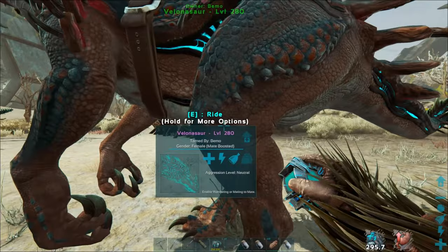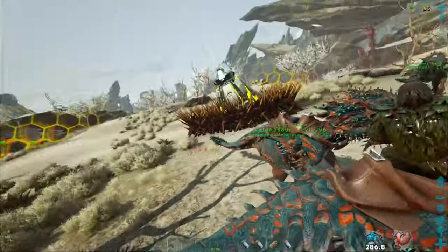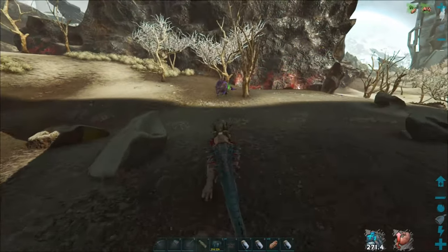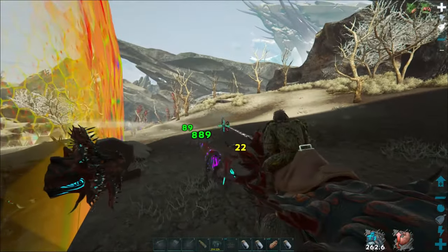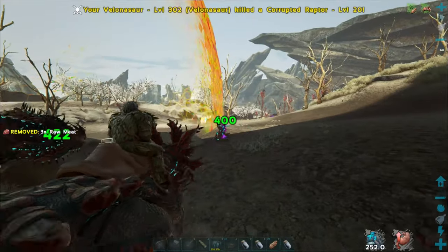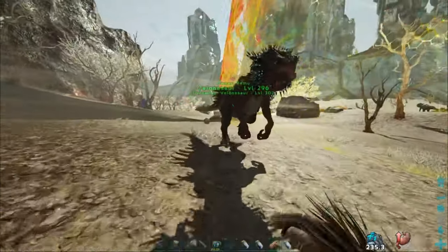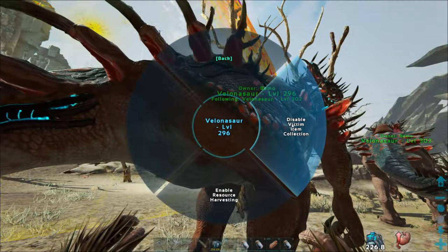All right, just stay right there buddy. This is the one I want to be on. I'll take one of them with me and the rest can just stay there. Here we go — some of these aren't part of it but we need to get rid of them anyway. I need to turn it off so they don't harvest the resources, otherwise I'll get too weighed down.